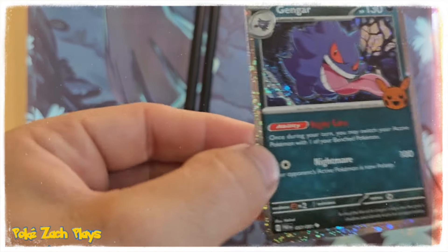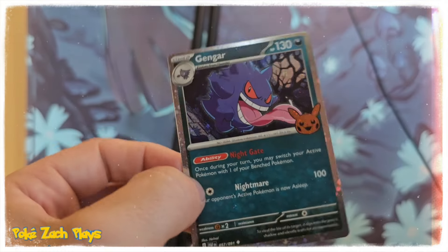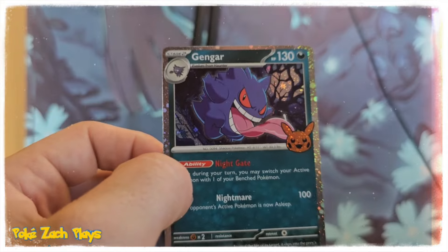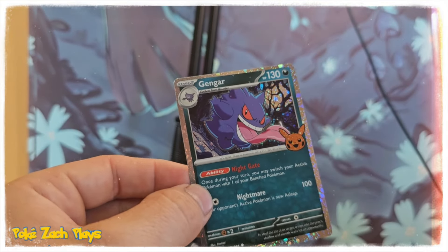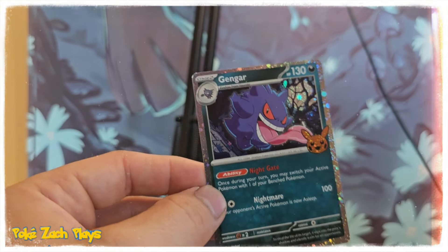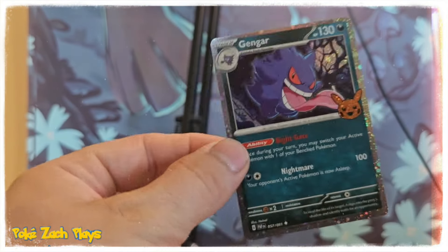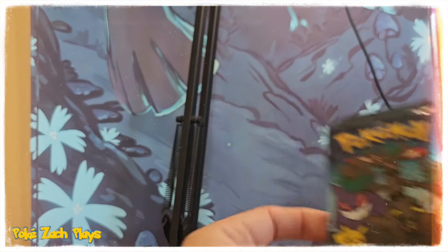Look at his tongue! What would you name him? You don't know? You don't have a silly name? Well, he has a name — his name's Gengar — but I was just seeing if you came up with your own name. And now let's open the other one!